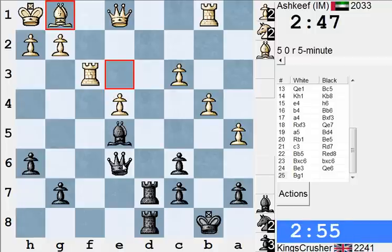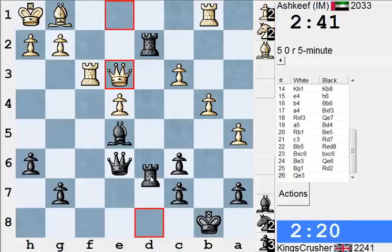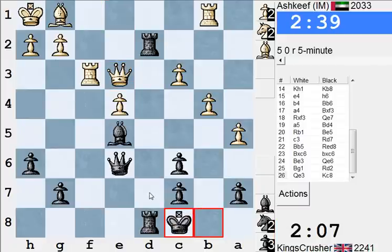Kc8. Rd2 for something like Qg4. I think I need to get my king out of here. Rd2, Qe3 — let's take a run for this. c5 hit note, that's terrible. Preempt that. So Qxx Kd7.